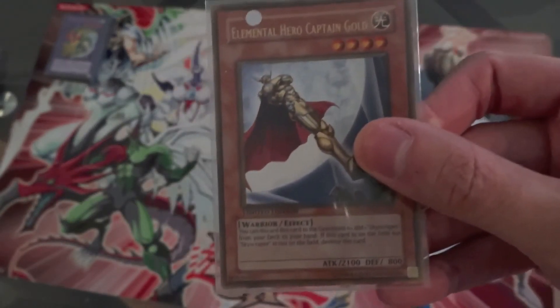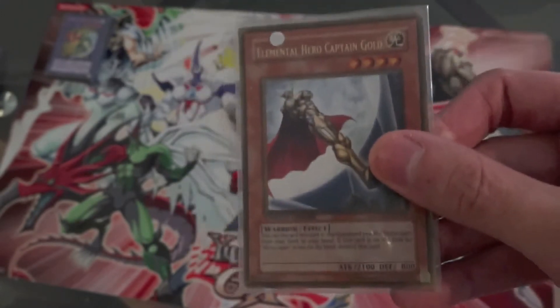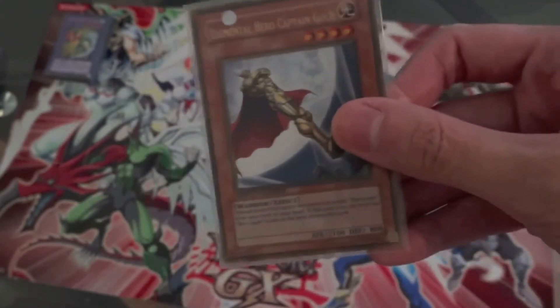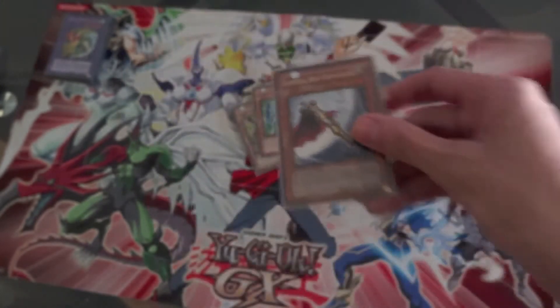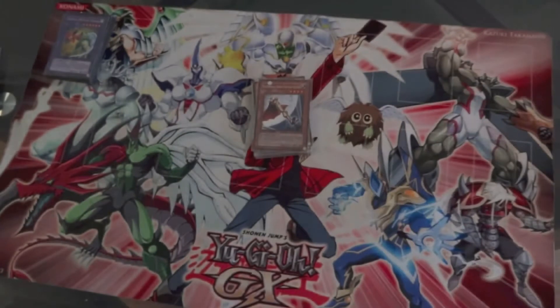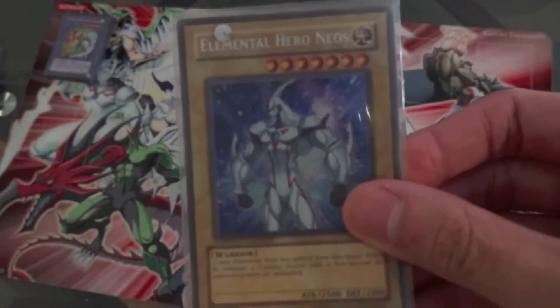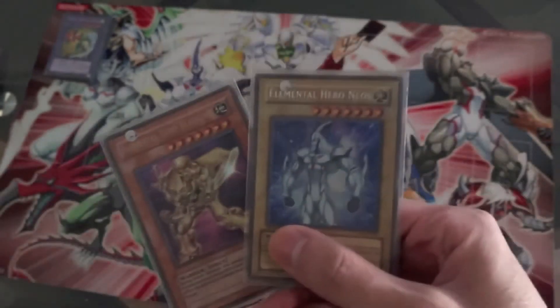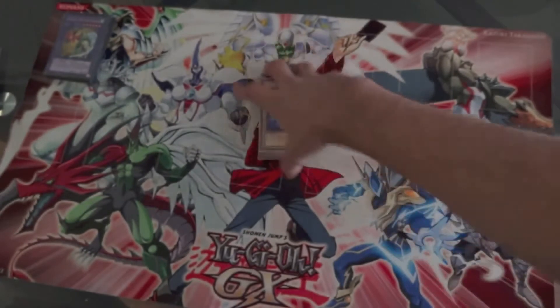Then we got Wild Heart, Prisma, and Captain Gold. Captain Gold was never used in the show but it was inside Jaden Yugi's Duelist Pack, so you can use it since the Duelist Pack was made for that character's deck. Next we got Elemental Hero Necro Shade, Elemental Hero Neos, and Blade Edge for the high-leveled monsters — your go-to guys in the deck.